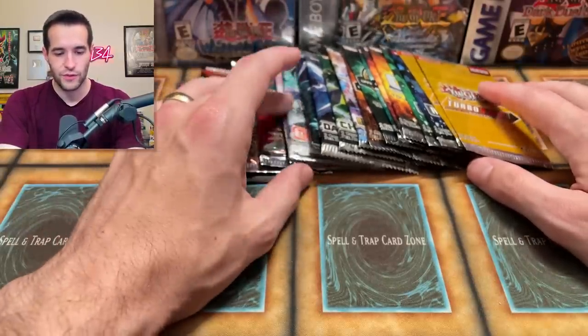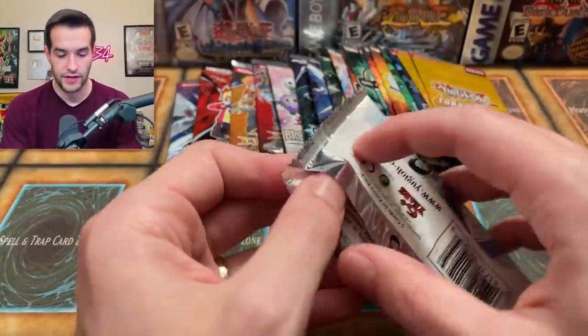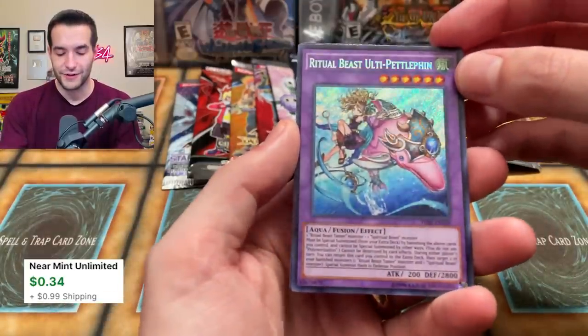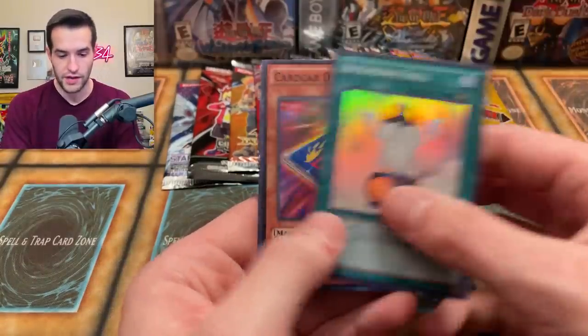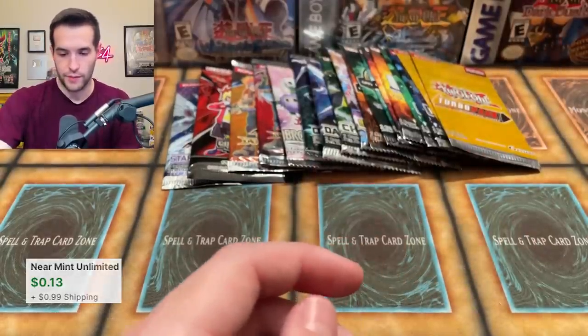On this next one let's do a Secret Forces pack — this is unlimited but there's a few cool cards. We have the Ritual Beast Ulti-Pettlephin — okay he's a dolphin. Let's see if there's any cool super rares. Gishki Shadow — okay nothing too crazy there. But a secret rare — we'll take it!